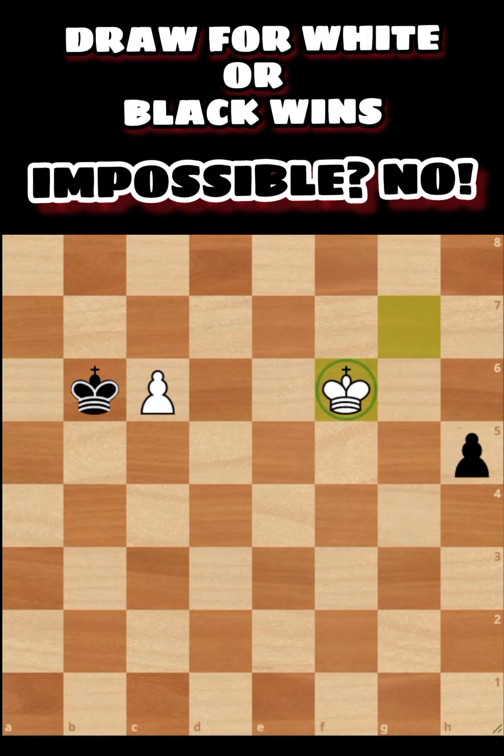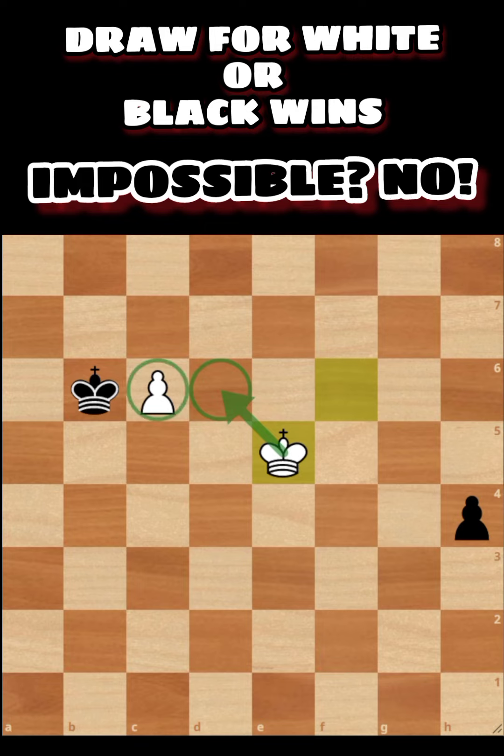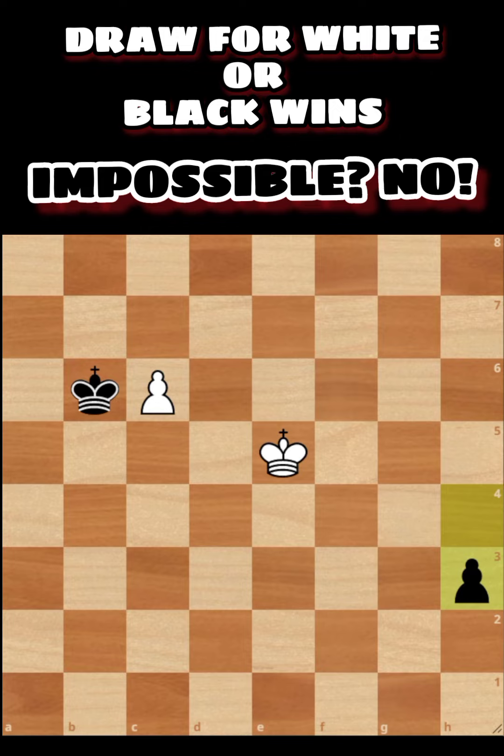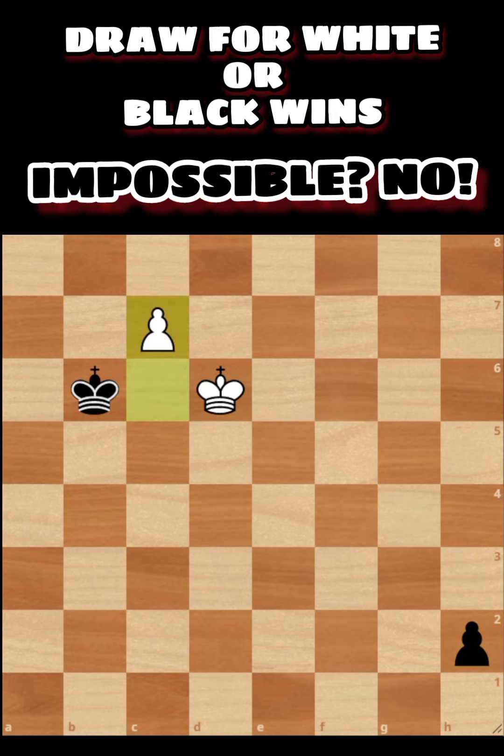The move for white here is to go to f6, with the goal of reaching g5 to attack the pawn on h5. If the pawn moves forward to h4, the white king goes to e5, targeting d6 to protect its own pawn, or to f4. If the black king takes the pawn, then king f5, h3, king g3 — and that would be a draw.